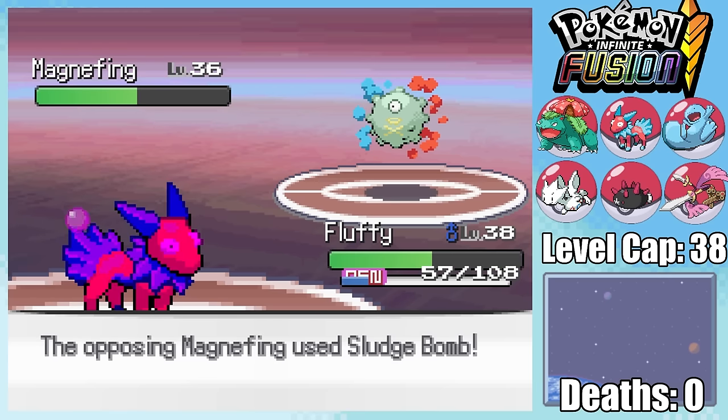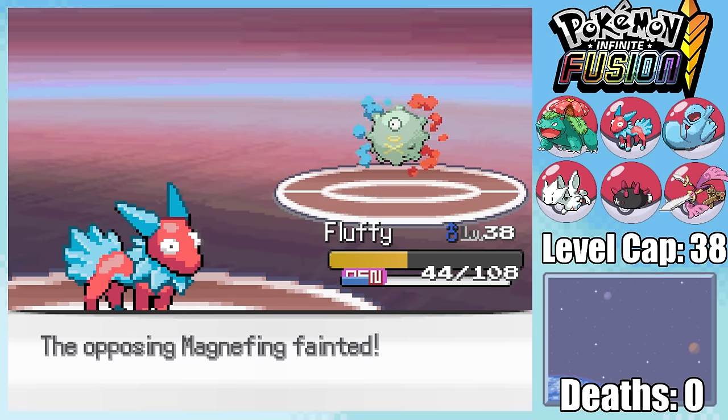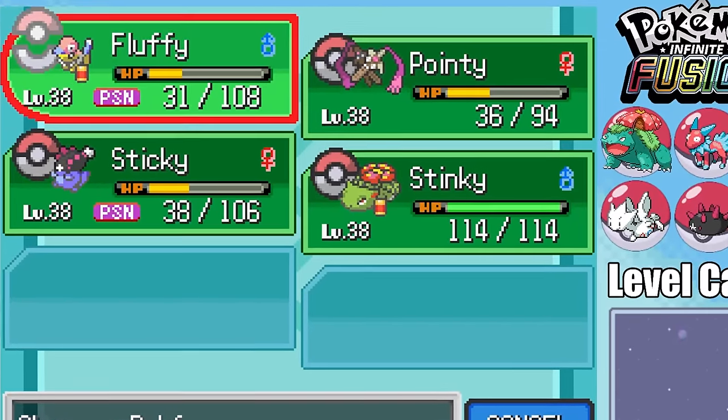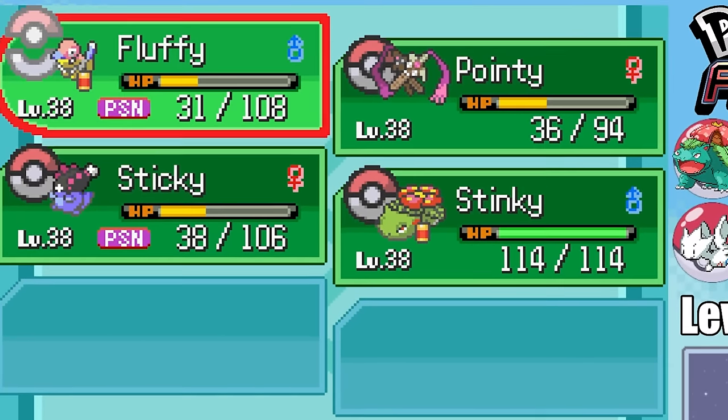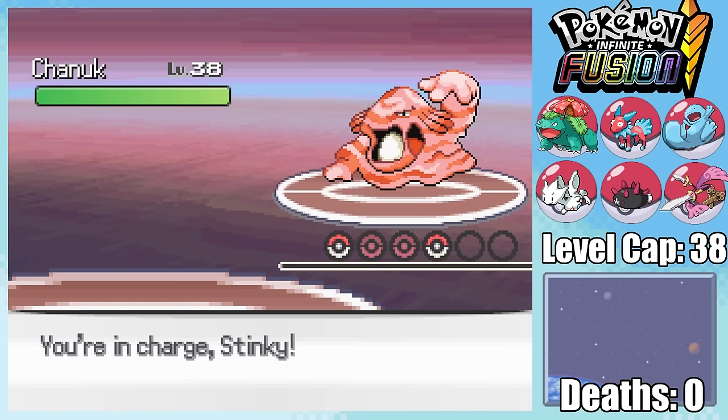This time around, however, I do get the special attack boost from Download, giving me the confidence to just one-shot Magnifying with Thunderbolt. Finally, Koga has the bulky Chinook, and my team is looking pretty sad. Everything's taken a lot of damage, or is poisoned, or both, so I'm forced to swap into my only Pokemon with full health, Stinky.